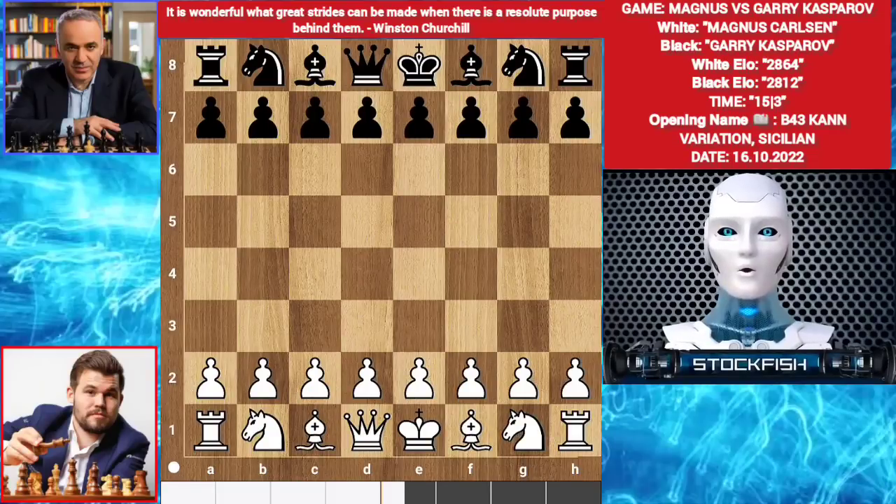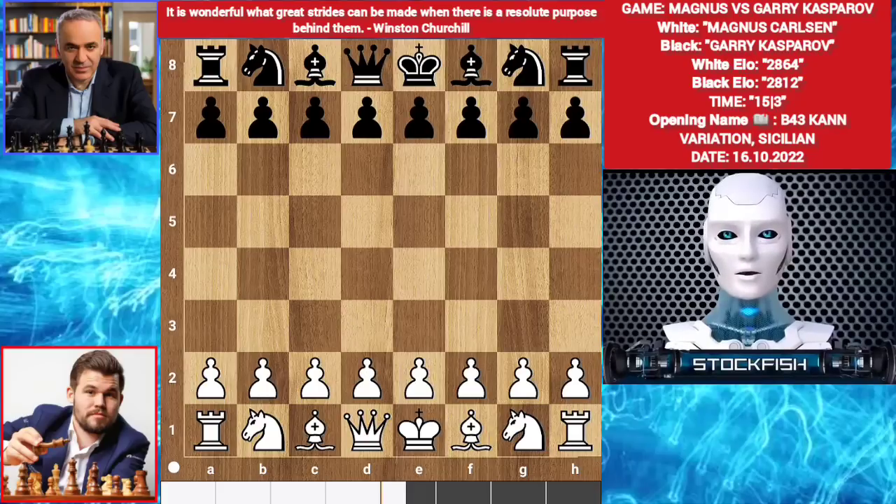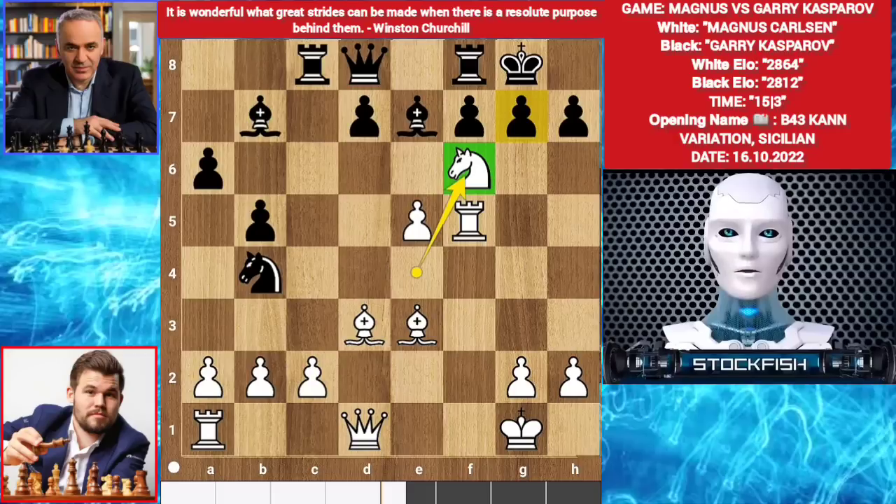Chess friends, today I will show you a brilliant game of world champion Magnus Carlsen and Gary Kasparov. This game is very interesting, and I am here to teach you chess skills and strategy. In this game Carlsen sacrificed his knight, and there are two brilliant moves Carlsen played — I will cover them.